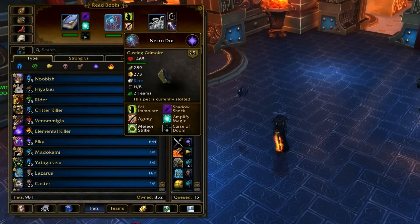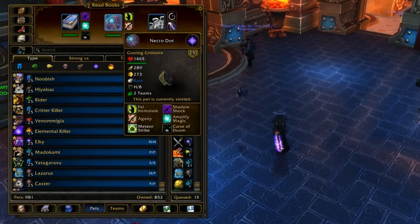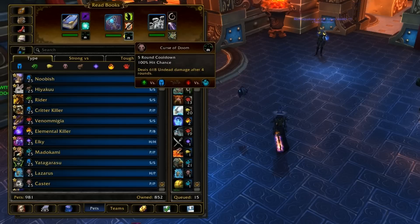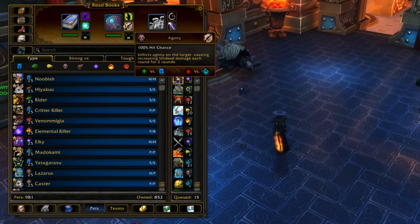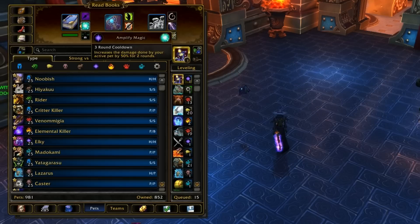This team has a pretty nice combo that takes four turns to set up. You start off with the Gusting Grimoire and use Curse of Doom, Fel Immolation, Agony, and then switch into the Lofty Librem and use Amplify Magic, which will increase your damage done by 50% for two turns.